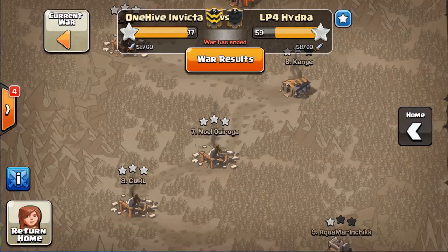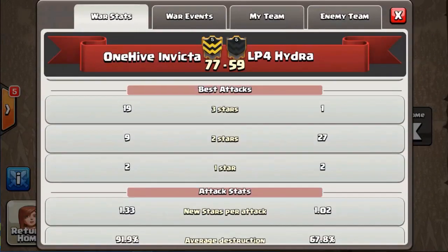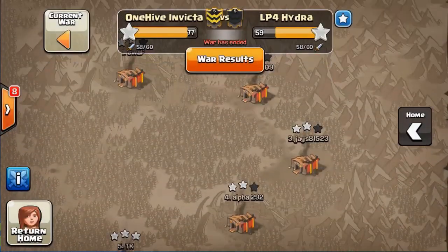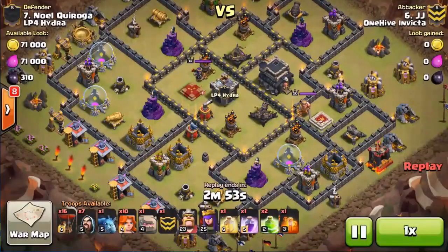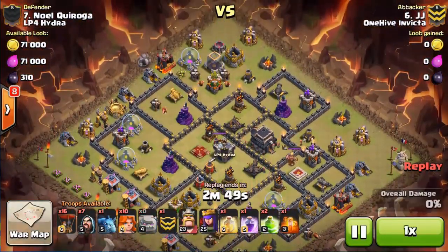We were very grateful for that effort of them putting those out there so we could have better bases to go against. Our guys stepped up and we had a pretty good war — 19 three-stars. We still need to pick up the one-stars from a planning perspective. I'm going to be showing four attacks from us and they're all going to be Town Hall. The first one is from a guy you see all the time — he's bringing a dock attack.